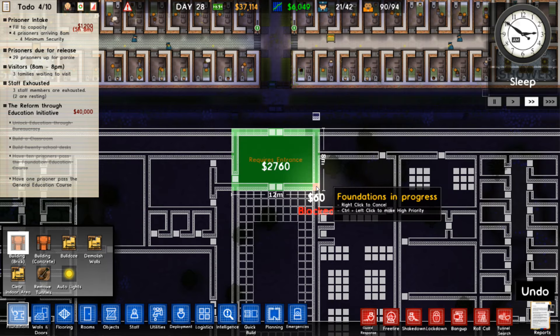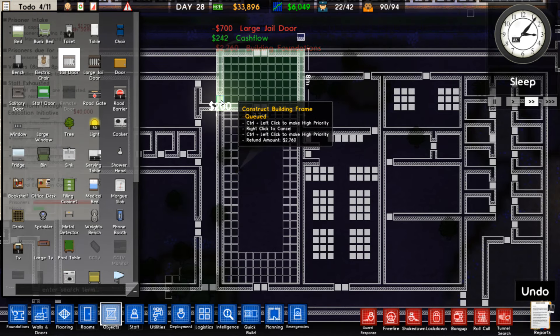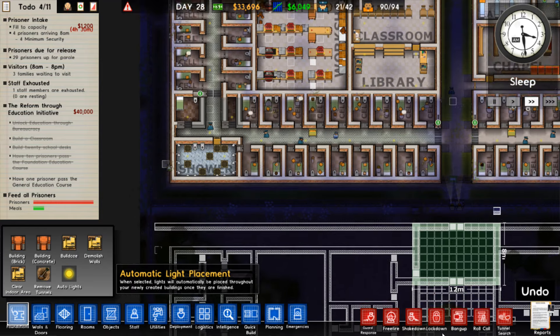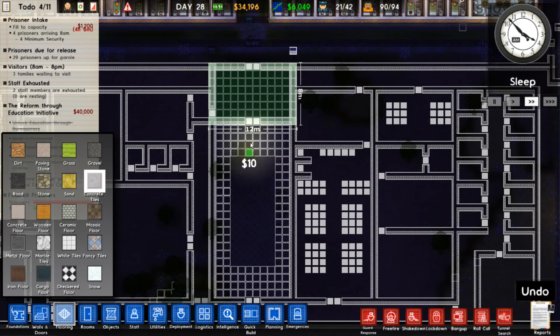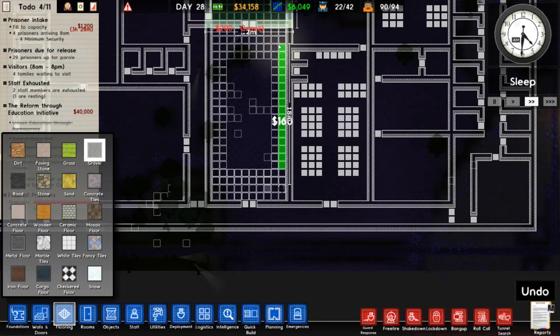Let's go ahead and start. Large door - jail door. Let's get another yard put in. Flooring - do we have money? We have 34,000, we should be good on money. Gravel's what we want, so I'm going to put it around.